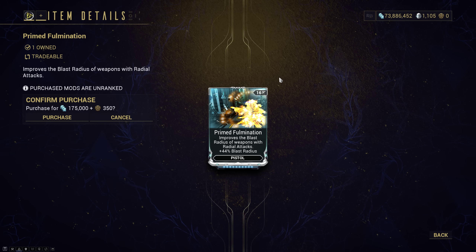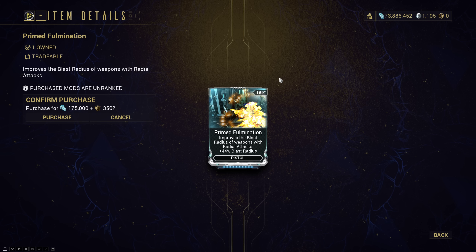Prime Fulmination — mandatory mod. I shouldn't have to say this. It fits on stuff like Epitaph, Spore Laser... I can't think of others right now, but grab this. It's extremely important.